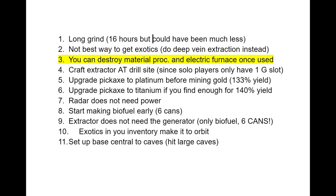Number nine: the extractor does not need the generator — it only needs the biofuel, but it requires six cans of it. The first time I did this quest, I only brought one can, so I had to run all the way back to base, get five more cans, and come back, which made the quest much longer.